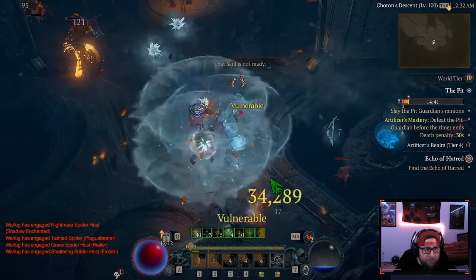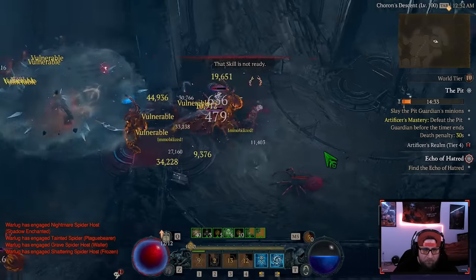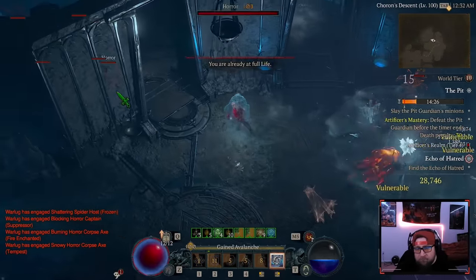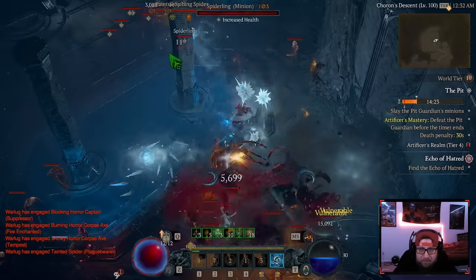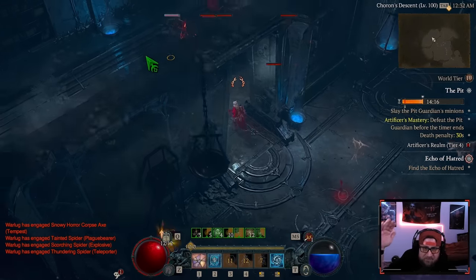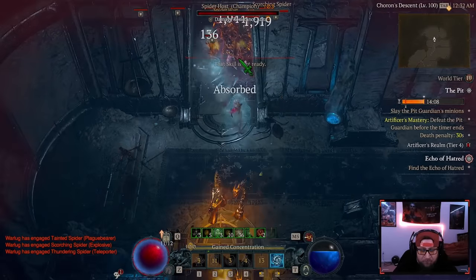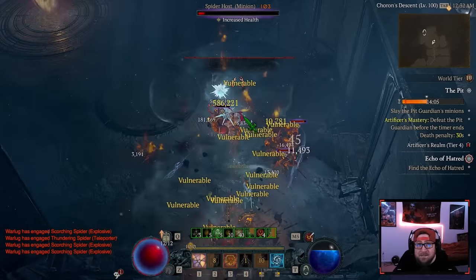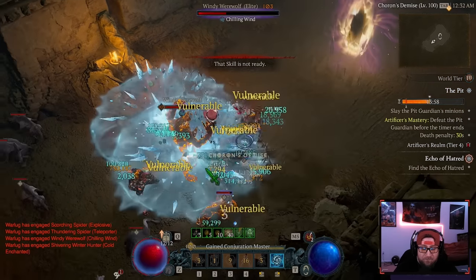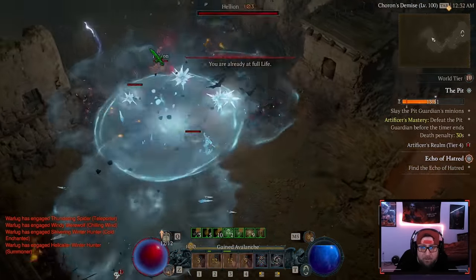No items drop from the Pit, which makes it easy to fly through — just like Greater Rifts in Diablo 3. At Tier 1, monster levels are Level 100, so you should be able to do it relatively easily. As you go higher and higher, monster levels scale accordingly. At Tier 150, that is the equivalent of the Abattoir of Zir from Season 2, and it continues to get harder past that.